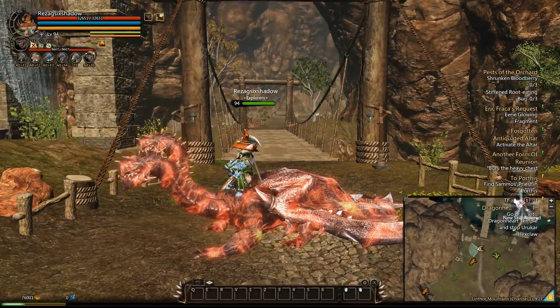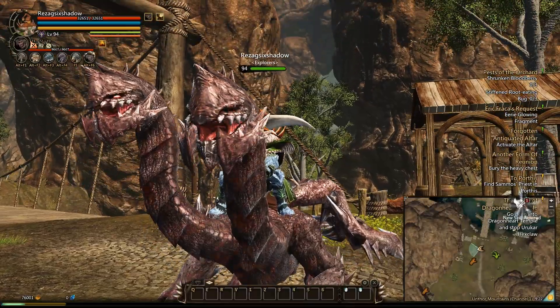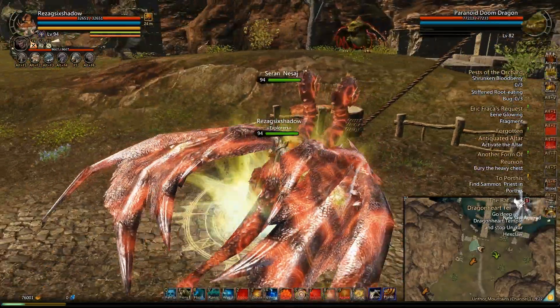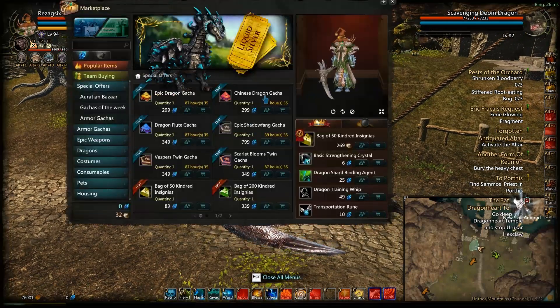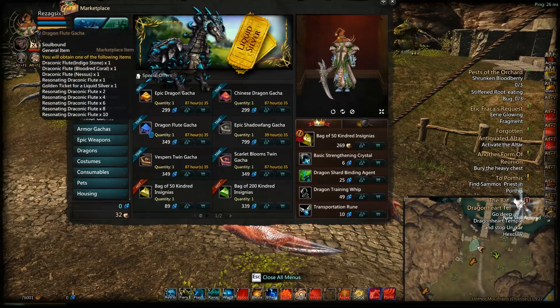Hello again YouTube! I'm here with a spotlight on the Hydro Dragon Nessus. Nessus is currently one of the Marketplace Dragons, and at the time you can get him from the Dragon Flute Gacha, as you can see here — Dragon Flute Nessus.